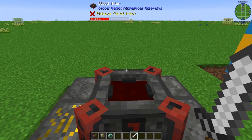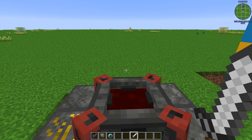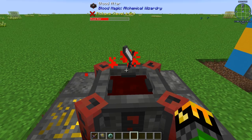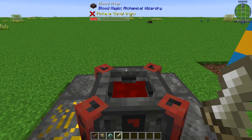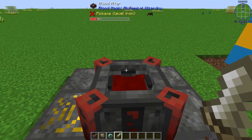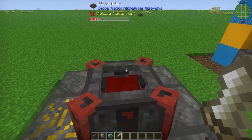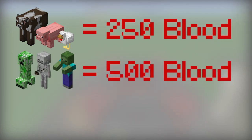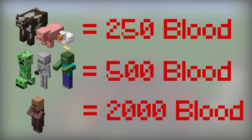Before we get into the next rune, I'll tell you how to make a Dagger of Sacrifice. To make one, you'll need to place an iron sword in your tier 2 blood altar with at least 2,000 blood in it. After waiting, you will get your dagger. The Dagger of Sacrifice is similar to your Sacrificial Dagger, but instead of using your life, it will use the life points of mobs. A passive mob will give you around 250 blood, a hostile mob around 500, and a villager around 2,000 — though that depends on how much life the creature has.